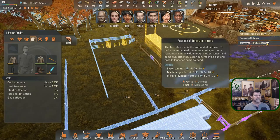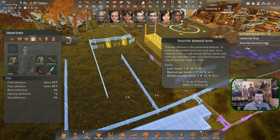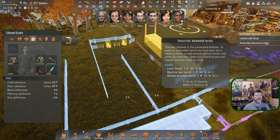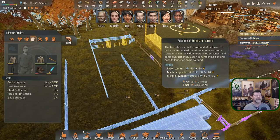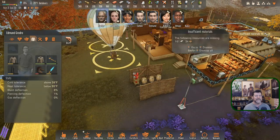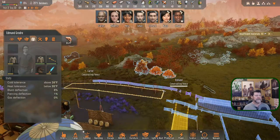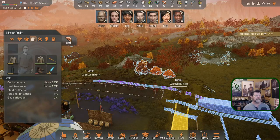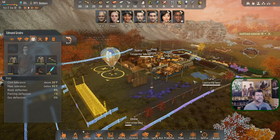Automated turrets: to make one we must spec out a rotating frame, a wide-enough motion sensor, and some gun — laser gun, machine gun, or missile launcher. We need stone — a lot of stone, or concrete. It's two-for-one, so we need 80 stone to make 160 concrete. That's probably next episode with both Carter and Edmund. We're also short a little bit of wood, so these trees need to come down — that's a Rita job.